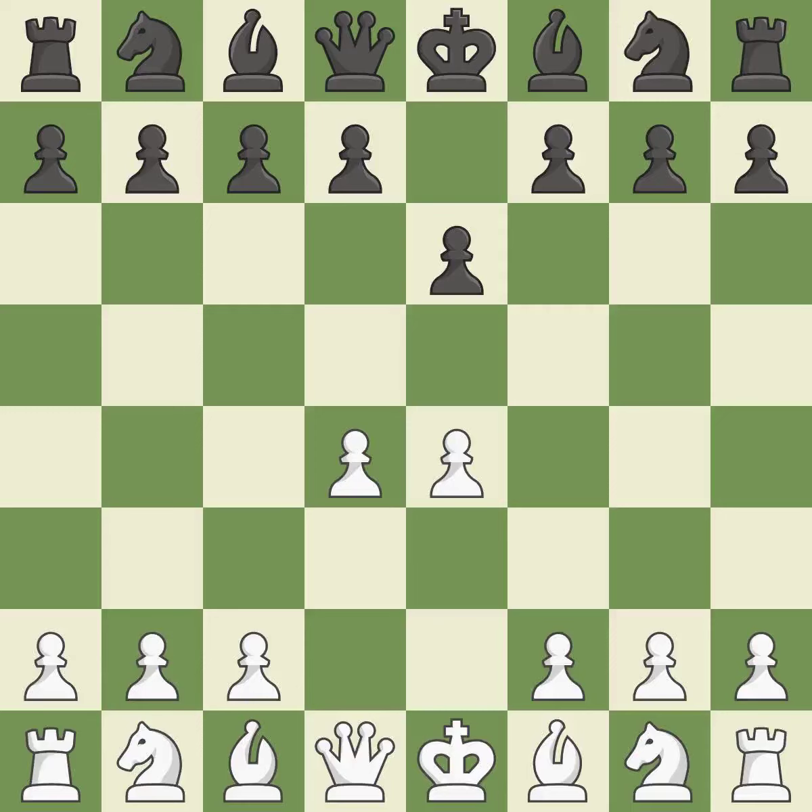The center is fully controlled by d4 and the dark-squared bishop is made available. The e4 pawn is threatened by the center counter-attack on d5. e5 closes the center and attacks the important d6 and f6 squares. The d4 pawn is struck by c5, kicking off center play.